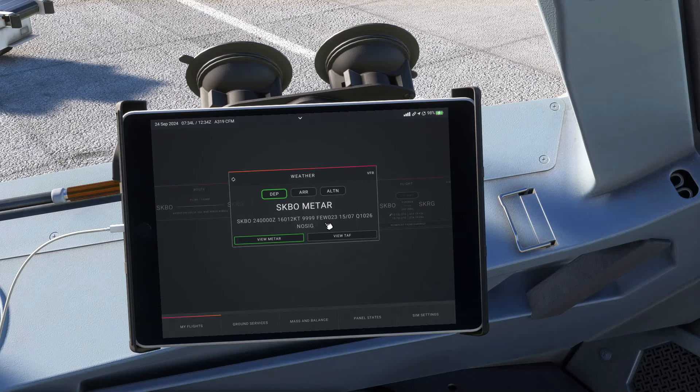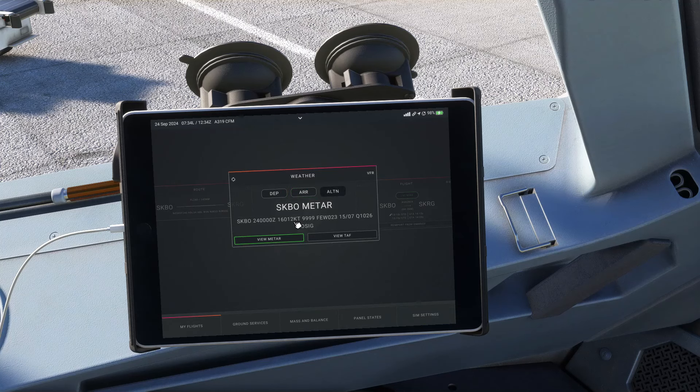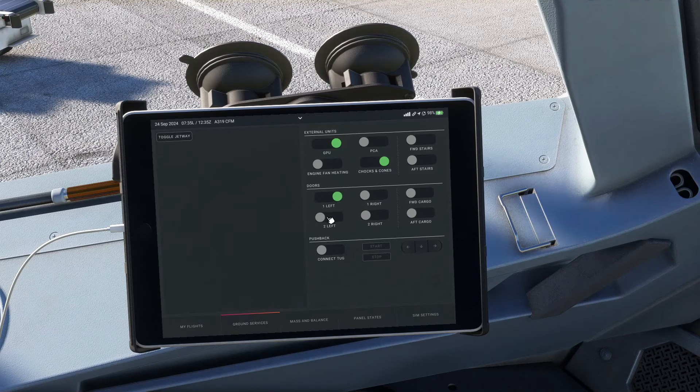Voy a ponerlo a las 13:15 para tener un poquito más de tiempo. Ya tenemos plan de vuelo. Información del aeropuerto: temperatura en Bogotá es de 15 grados. Tenemos viento de 060 a 12 nudos, buena visibilidad. Las nubes están pocas a 2.300 y QNH de 1.026. Y para Río Negro: variables dos nudos, visibilidad 1.518, QNH 1.013 y 1.024. Nuestro alterno es de vuelta a Bogotá. Perfecto, tenemos información meteorológica a bordo.